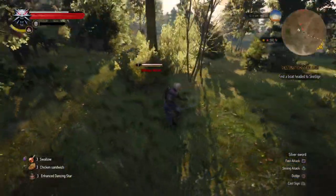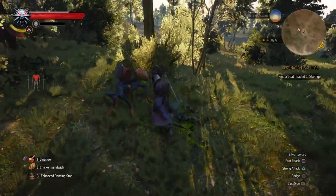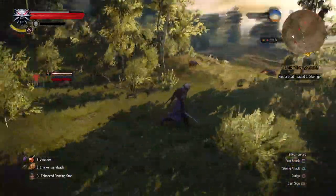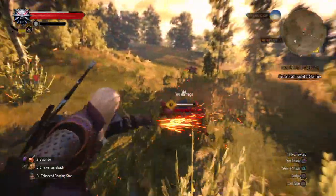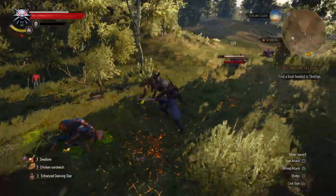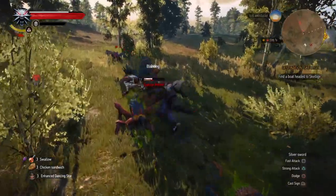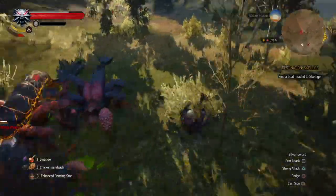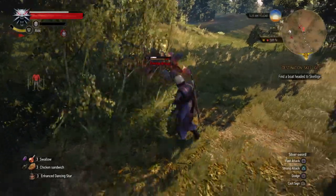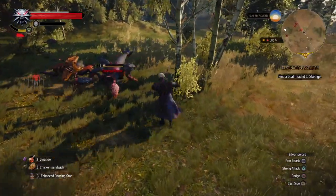Endrega. Endrega warrior? I know this. Oh my god, this is a big one. Wow, just dodges attacks. There is another sign — I mean another sign which is Axii. Kind of stuns them. Easy if I need to put a strong attack on them.